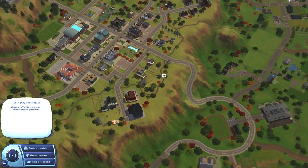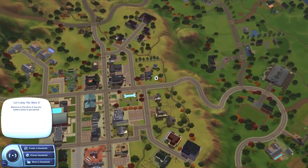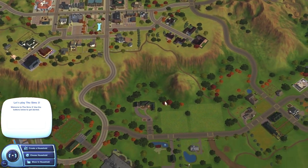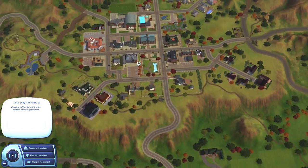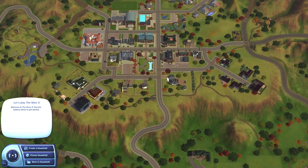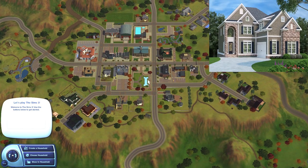Hello everybody, Little Simmer here and I'm back with another Build With Me series. The first Build With Me series I ever did was kind of all over the place and I didn't do very good at explaining myself, so I thought I'd try again. I'm going to take this step by step. This house I'm building would look good in Appaloosa Plains — the world that came with the Pets expansion pack. It's a really pretty house and a little bit more advanced than the first one.